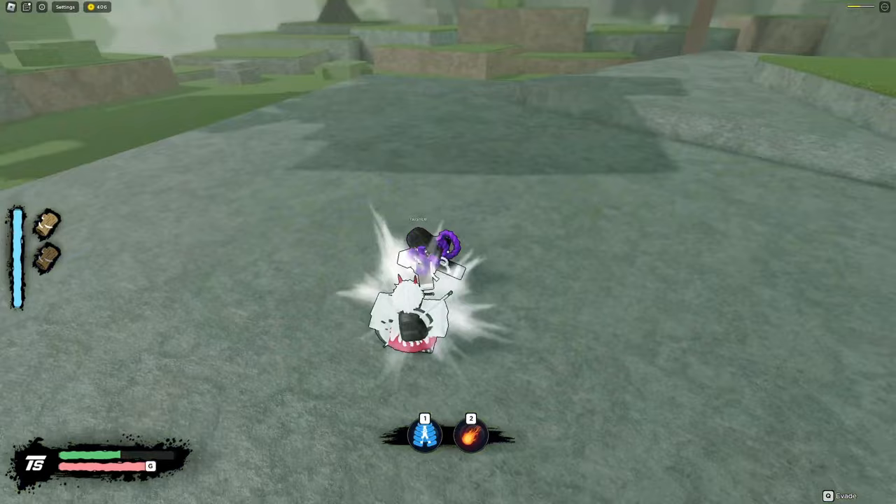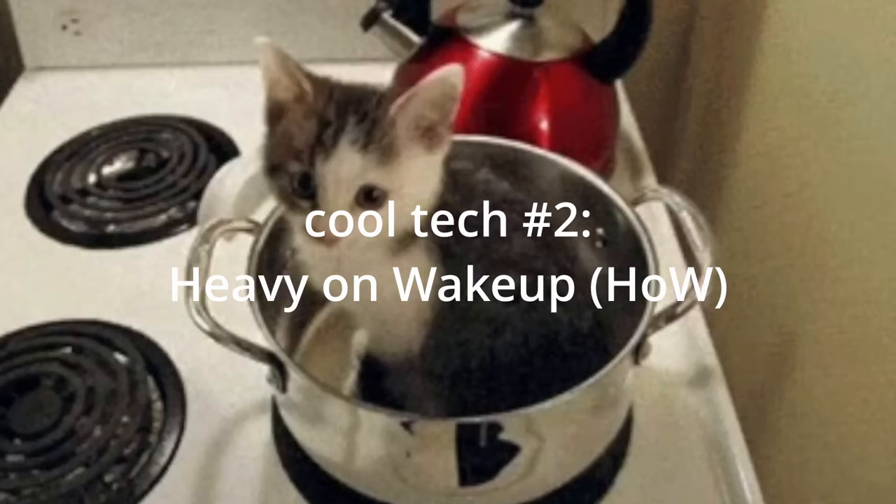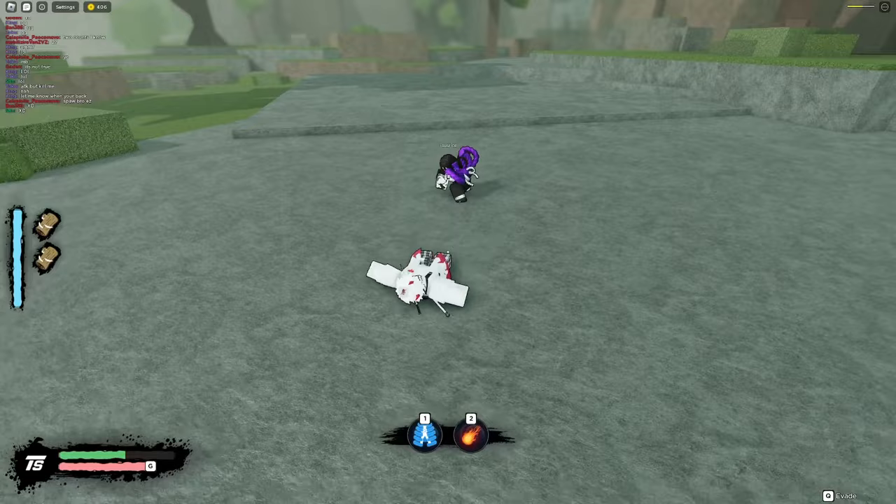The first tech is energy dash canceling, and it's crucial — it'll let you bait out counters so you don't get punished. You can cancel your energy dash by directional dashing in the middle of an energy dash, like this. Heavy on wake-up is a little crazy because you can almost infinite combo with it, and it opens up more combo opportunities.